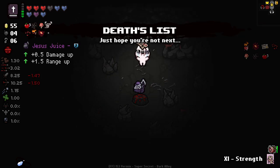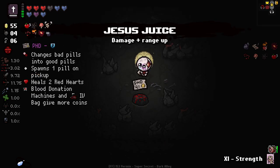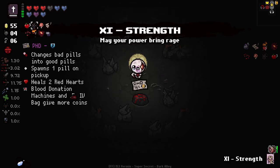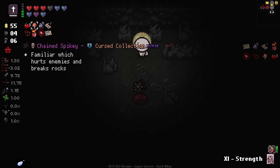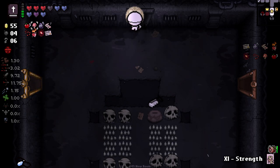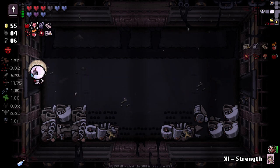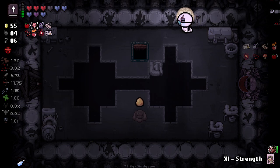How much of a damage down is this? Pretty big damage down. Maybe we get rid of the spiky ball at this point. But Death's List - basically Death's List can give us stats. And being able to get stats through PhD and Death's List, irrelevant of the items we have equipped, is very, very good. That's my thinking right now.